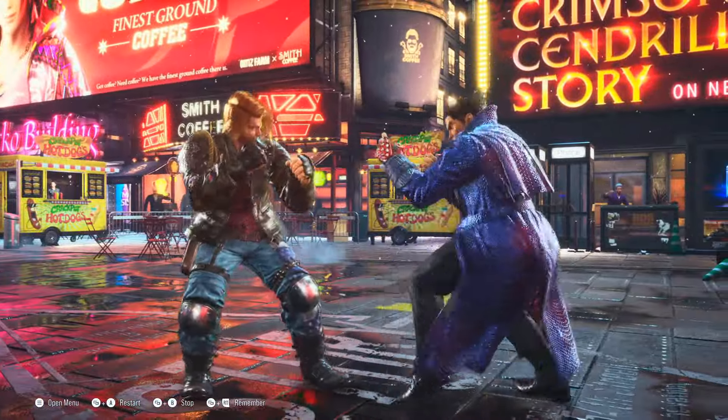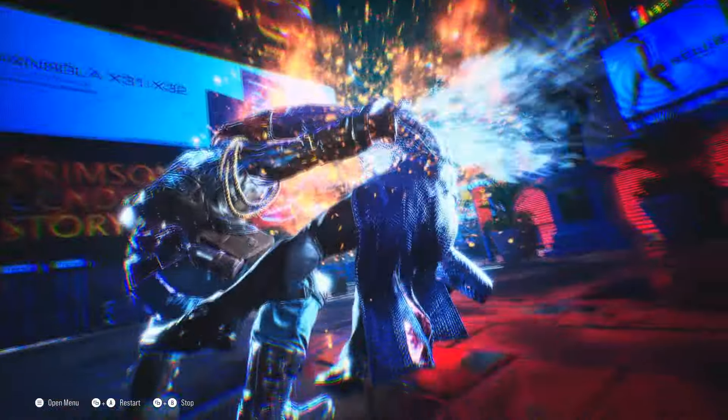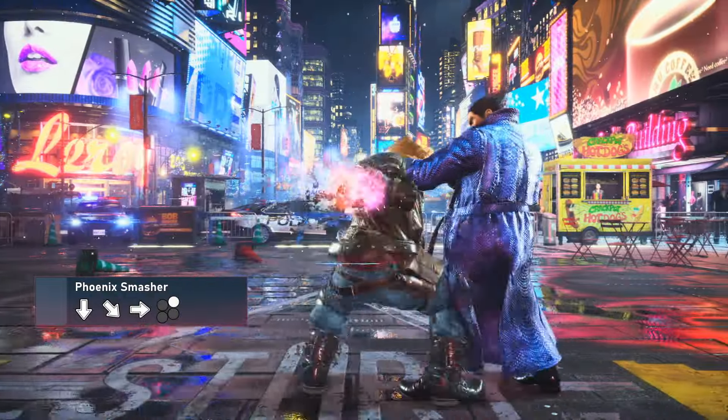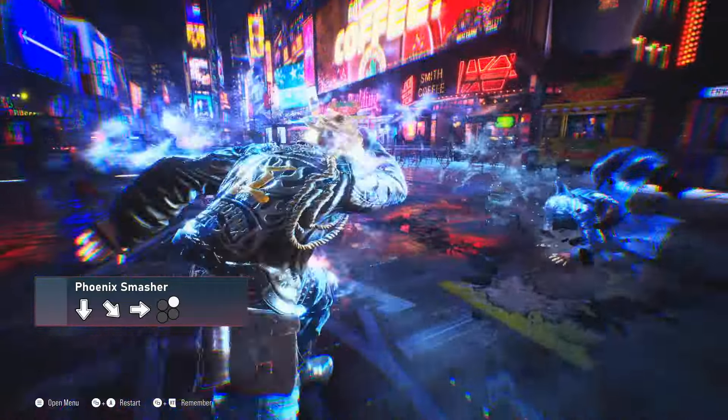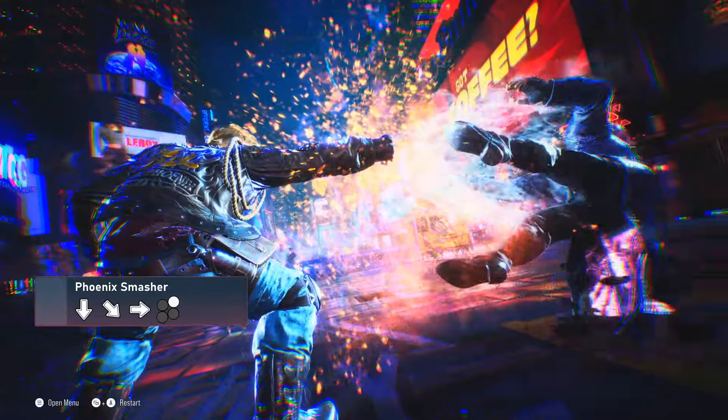Paul Phoenix is a heavy-hitter character that specializes in scoring big damage with some of the scariest attacks in the game. His most iconic attack, the Phoenix Smasher, is a fast, long-range, super damaging mid that is now also an 8-engager.